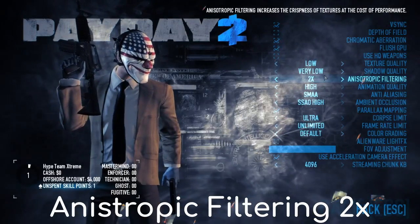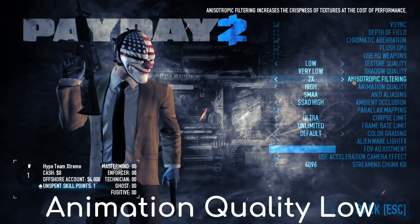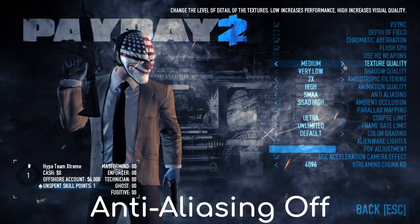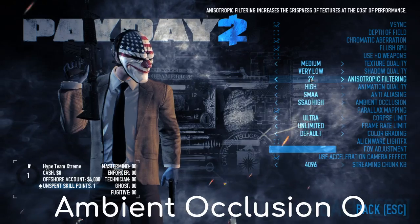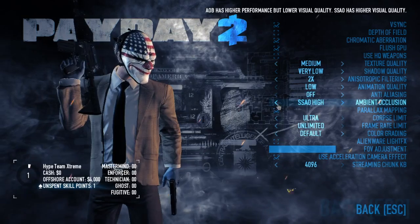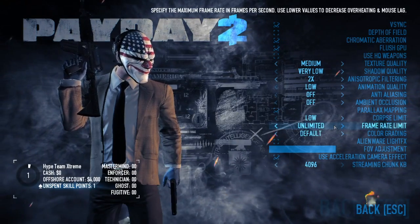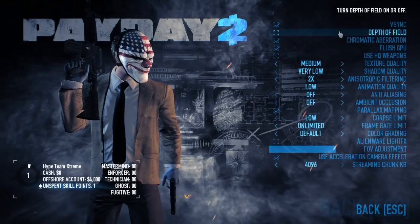Switch off or keep your anisotropic filtering to off or two times. I would suggest keeping your pitch quality to medium actually, since it doesn't really affect too much. Anisotropic filtering to two times. Animation quality low. Anti-aliasing off. Ambient occlusion off. Your corpse limit low. And your frame rate limit you can keep to unlimited. And that is your overall balanced graphics settings.